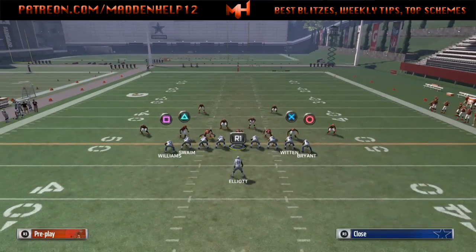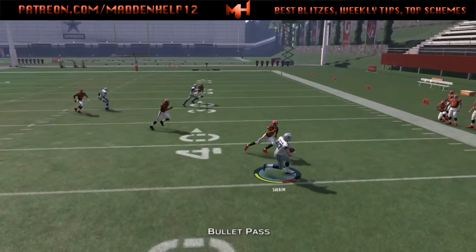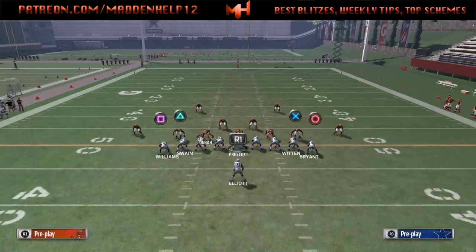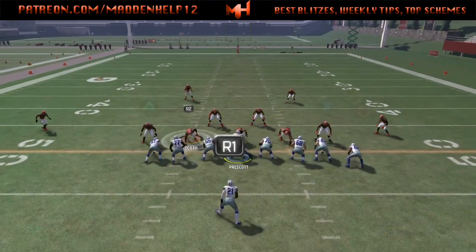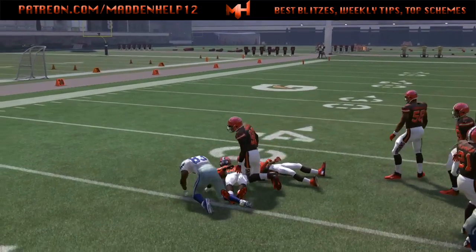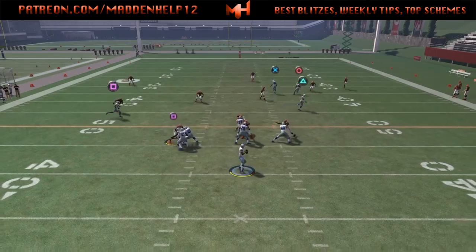Your first read wants to be the quick drag or the slant drag to the tight end. You can leave him in that route or put him on a drag. Sometimes I like to leave the post, especially if it's man-to-man, because as soon as he breaks he beats his man. Make sure no one's covering the backside slant, and if both are covered, go to that deep corner route — unless you're looking to hit the corner route for a deep play right away, then use the quick drag underneath as a setup.